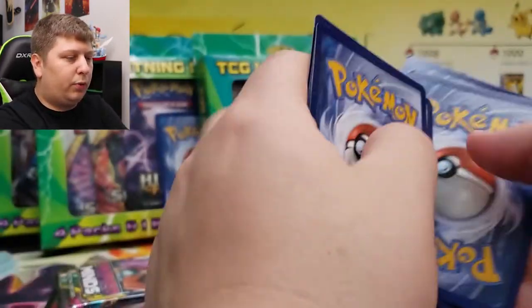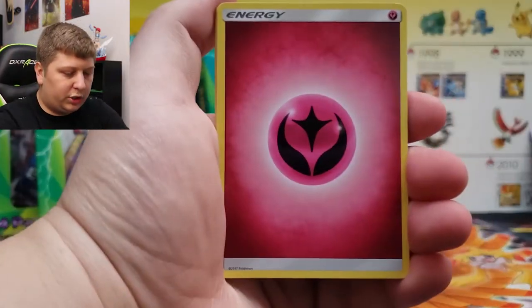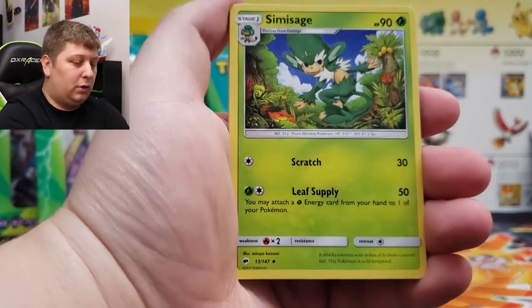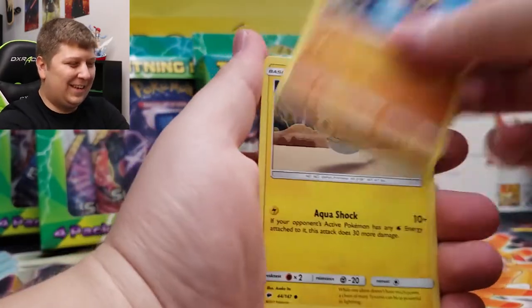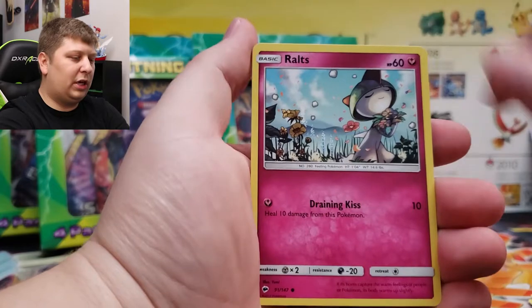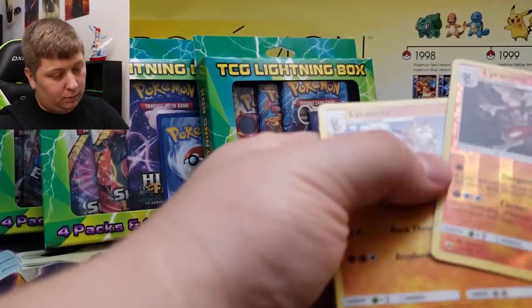Could you imagine pulling one of those rainbow rares out of this — the rainbow rare Charizard out of this one Burning Shadows pack? Doubt. Noctowl, Crabrawler, Tynamo, Tangela, Routes, Lairon, and Lairon — both rares. Put those to the side.